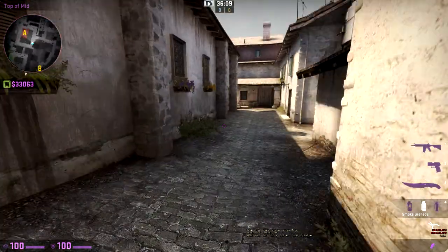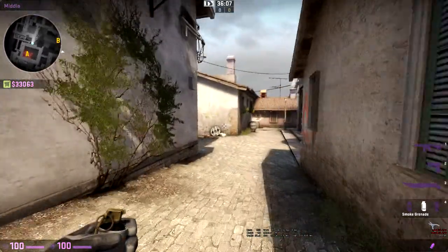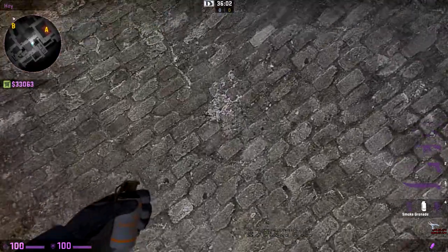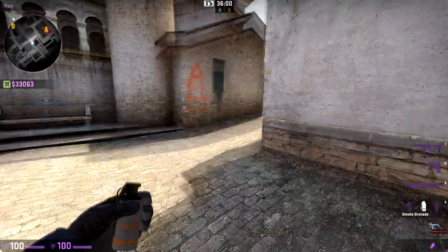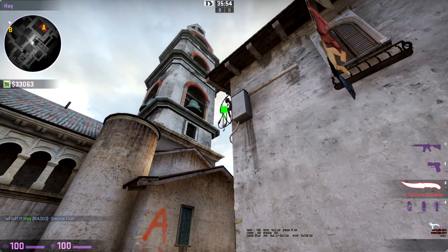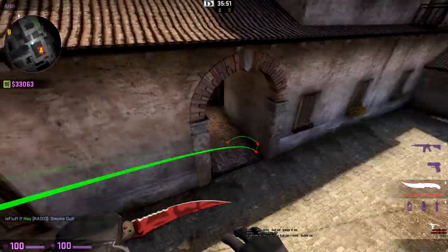This smoke also covers arch and makes rotating CTs have to wait. To do it, stand on this white ledge and aim at the bottom of the electric line, and it smokes off arch.